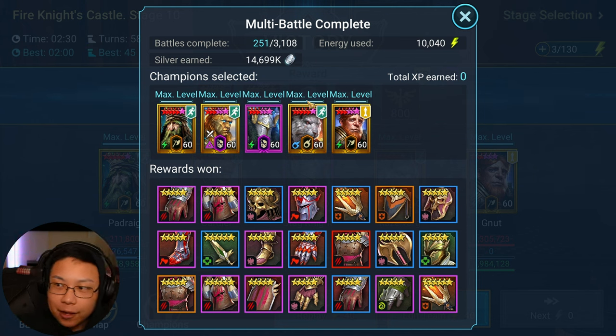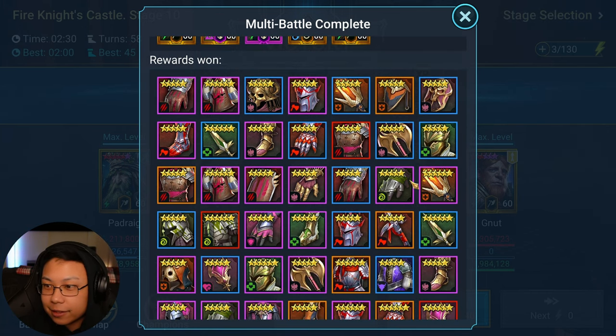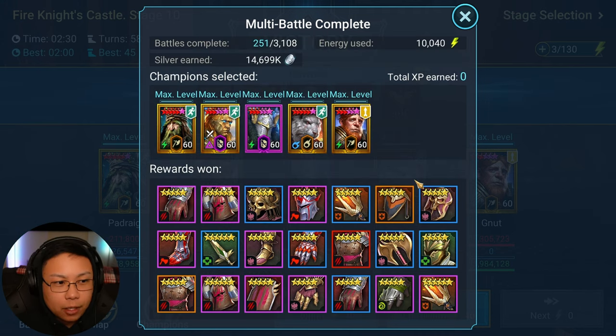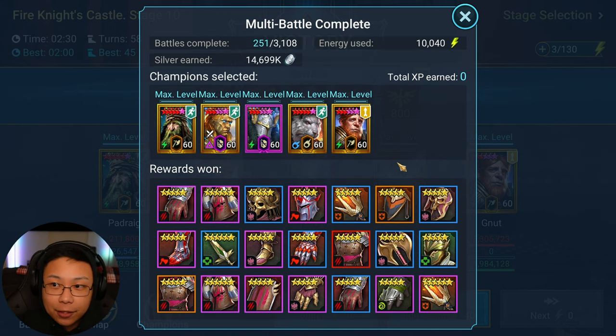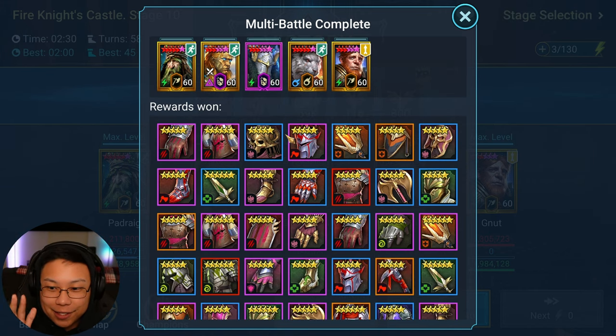I was able to break my previous record — my new personal best is two minutes. On average it's somewhere between two to two and a half minutes. This is everything that we got — a lot of Savage. I'm mostly curious whether the 3x Savage actually works. I kind of just eyeball things. 251 runs of winning is enough for me to say the team I put together is 100%.